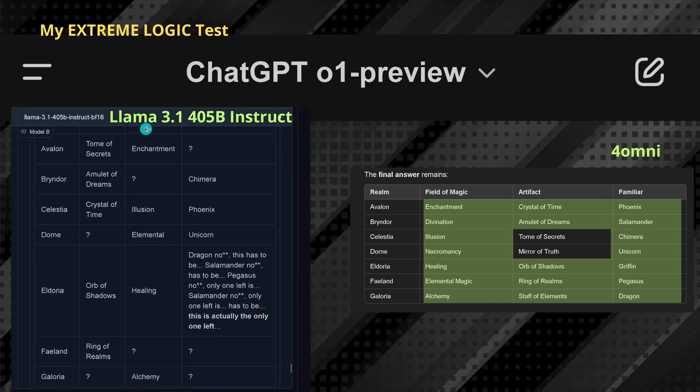Next was Llama 3.1, the 405 billion instruction model. I tried several times to find a solution, but at least for my personal extreme logic test, there are some real critical incompatibilities. Llama is not able to solve this extreme logic test.